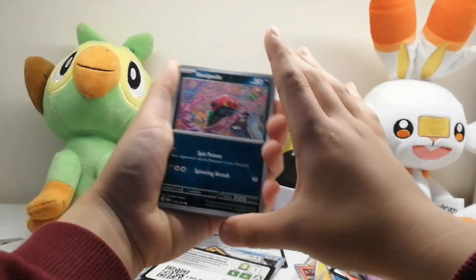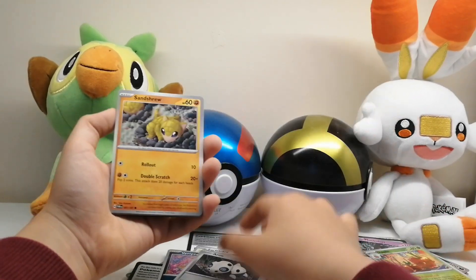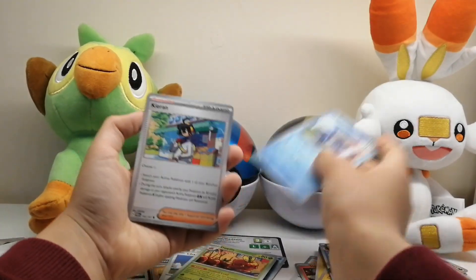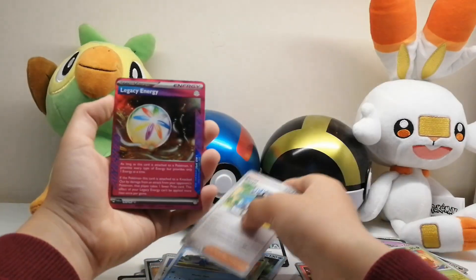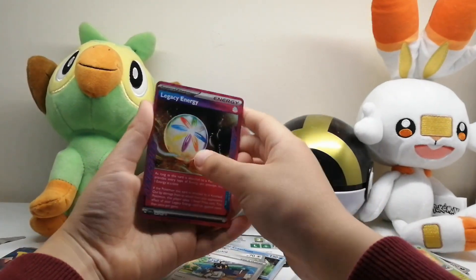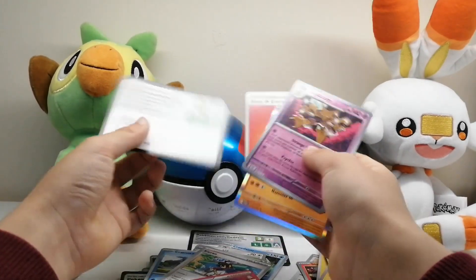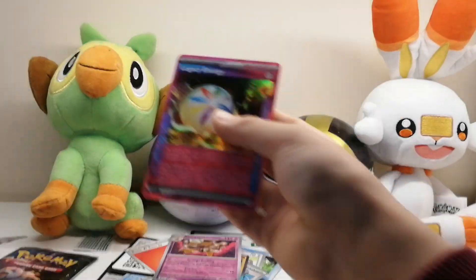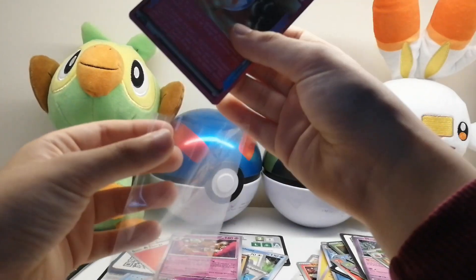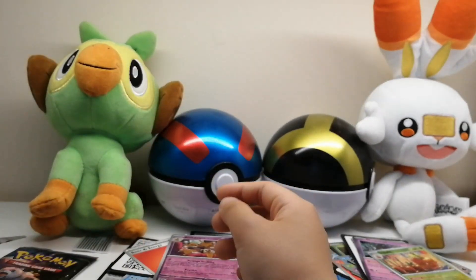We have Snivy, Aaron, Sandthrowe, Chansey, a Dipplin, Cramorant, Kieran — oh, that's good — a special energy, Alakazam, and Tinglu again. So we better sleeve this one up. I believe this is an ACE SPEC, so pretty cool!